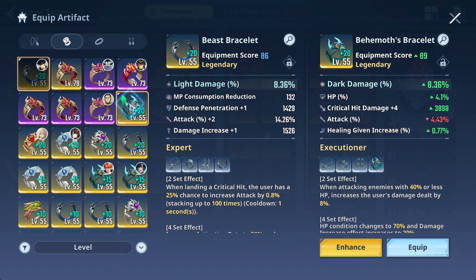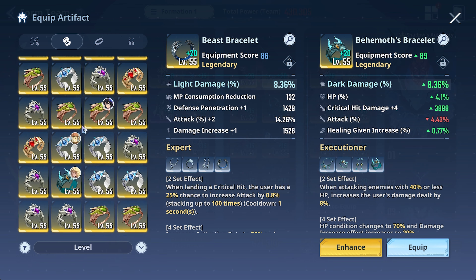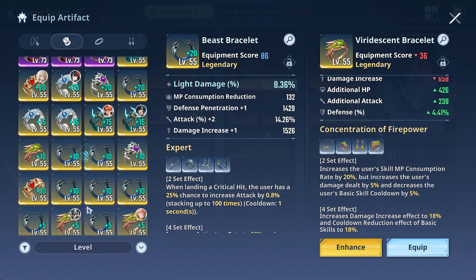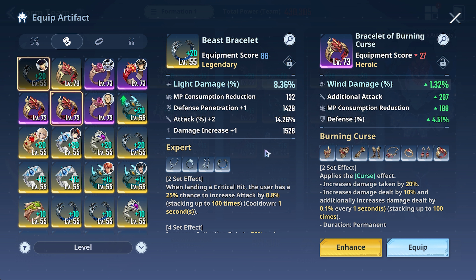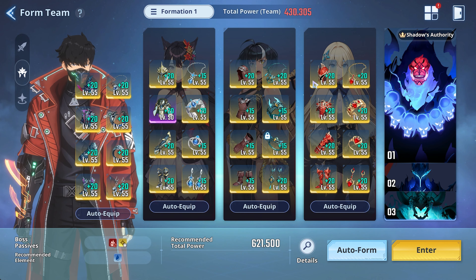Executioner isn't bad either. Those are probably the sets I would go for on Sungjin Woo. If you have Concentration of Firepower, that's not too bad as well — you get a CDR reduction, which is decent. I went with Expert because I love the stacking effect; it's super simple to get off when you're fully equipped. My real main choice would be the Burning Curse set, but I want to make this guide accessible to everyone, so we're using no new artifacts.